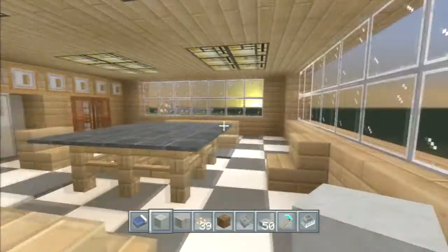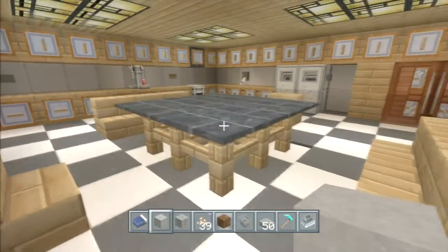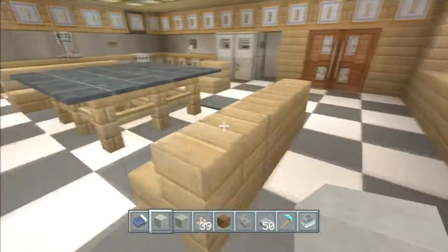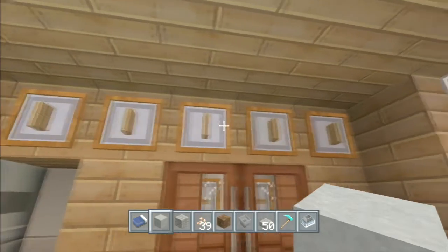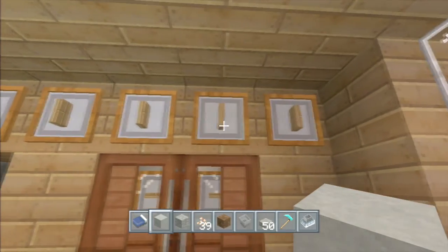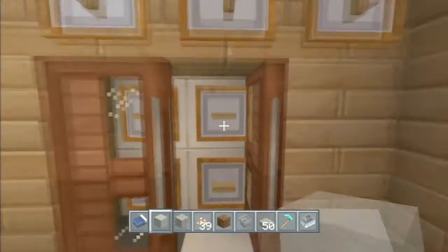It's just a normal setup — got some carpet on top of posts to somewhat look like a table. Those are stairs, and there are item frames with what I believe are pressure plates on them — they can be flipped and everything.